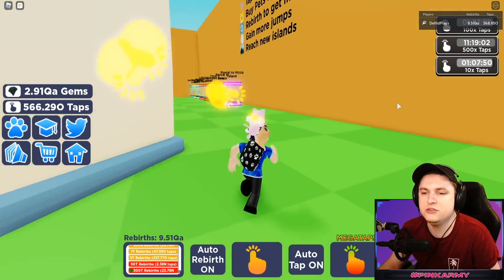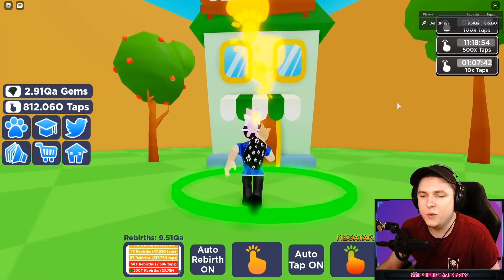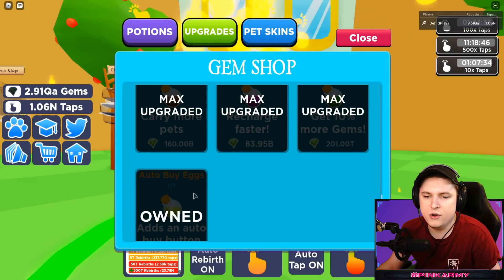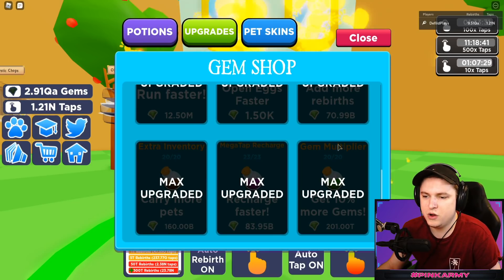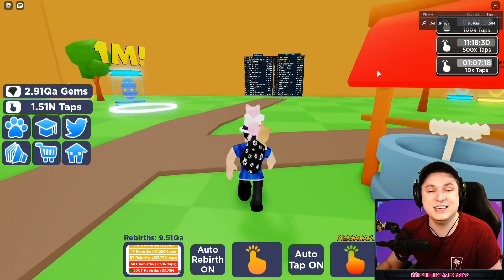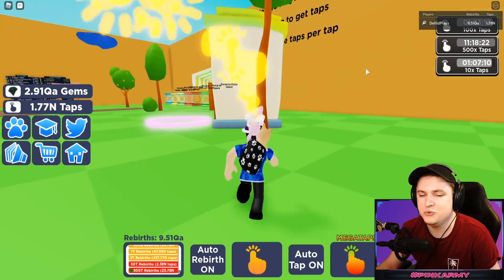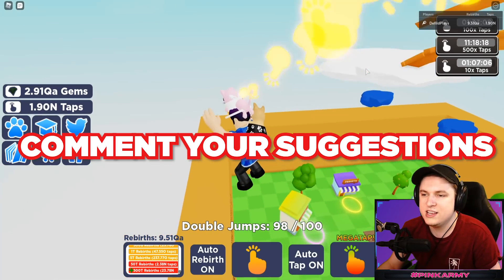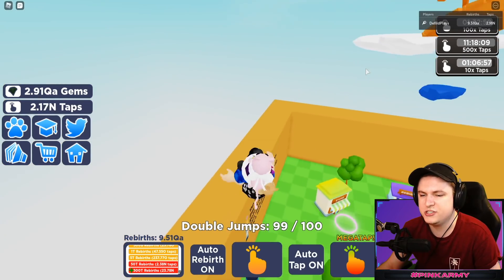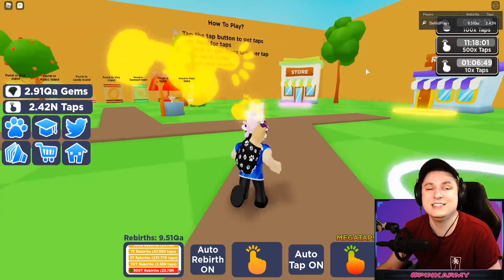That's going to wrap it up for today. We checked out the current codes, saw the new pets, grabbed all the new Omega pets and some Mythic pets. We checked out the new gem shop with the transmogs and the new upgrades like rarity increases, Megatap extra power, auto-buy eggs, and gem multiplier. If you enjoyed this video, smash the like button, subscribe if you're new, and comment how many rebirths you have. Bomb Simulator is updating soon, and Preston is releasing a new game on the 26th, which is in two days. Take care, love you, bye!